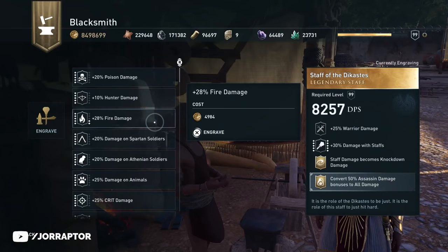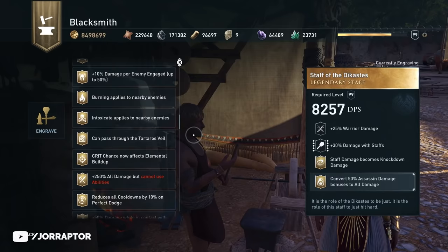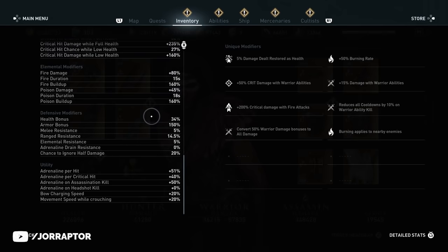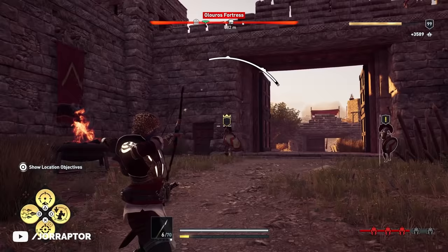Quick side note: the issue where you could not see all your engravings at the blacksmith has been fixed, so you should be able to see the full list again. However, brand new perks added with the recent patch still do not show up in the stat page, so hopefully they take a look at that. There are some other minor issues but I'm sure we'll see a patch in 2022.